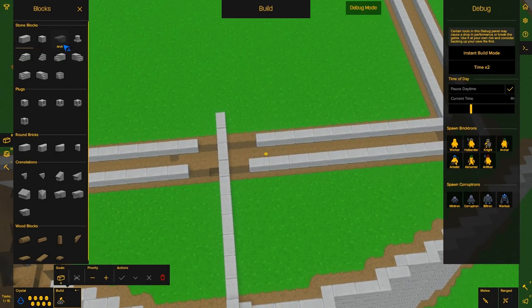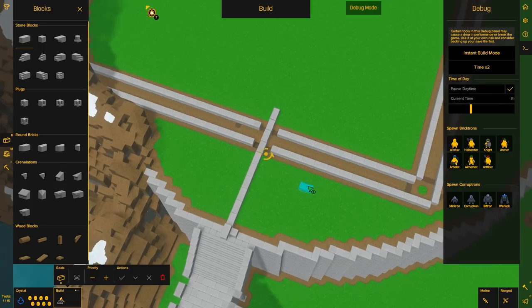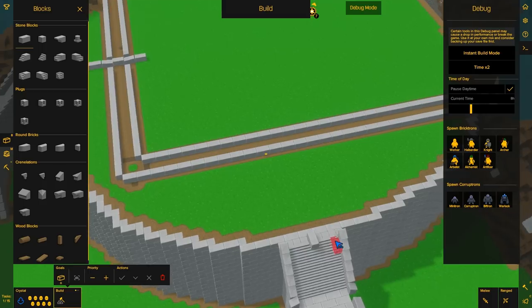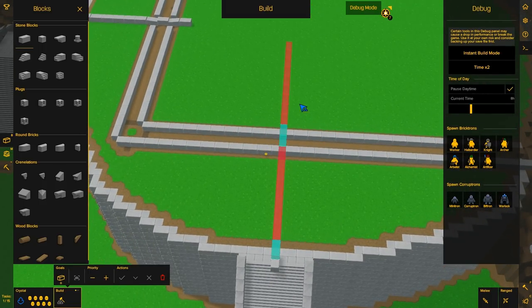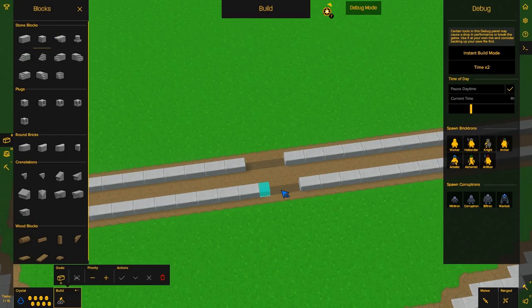Oh well. We'll just put a stone brick there if we need to. I guess essentially I wanted it to look like — that's three, right? Yeah. Oh that's going to annoy me. Oh well. That's what happens when you're an idiot and you screw everything up. That's the middle of the stairs. We'll do the same here. So we'll get rid of that one, that one, that one, and that one.